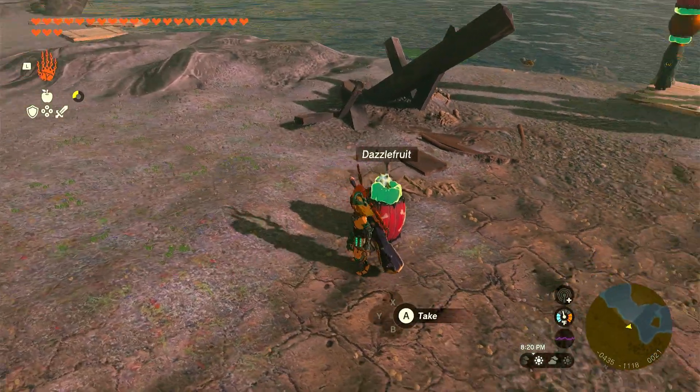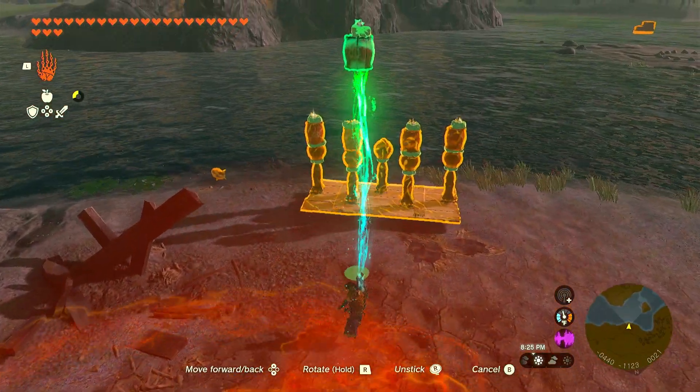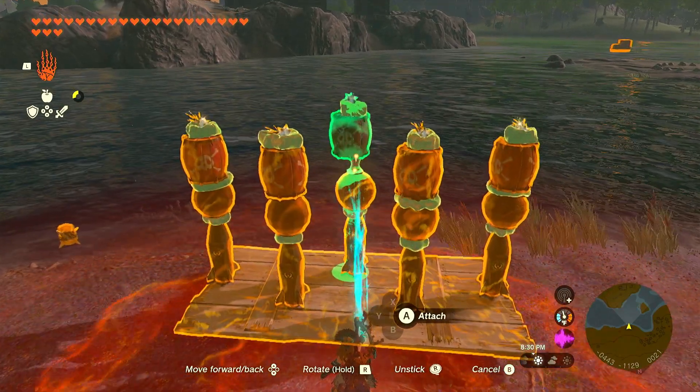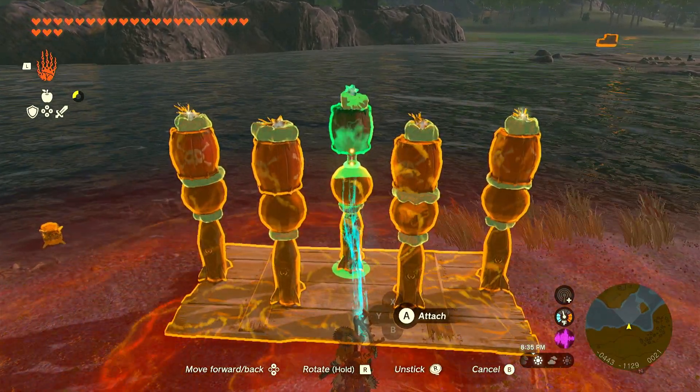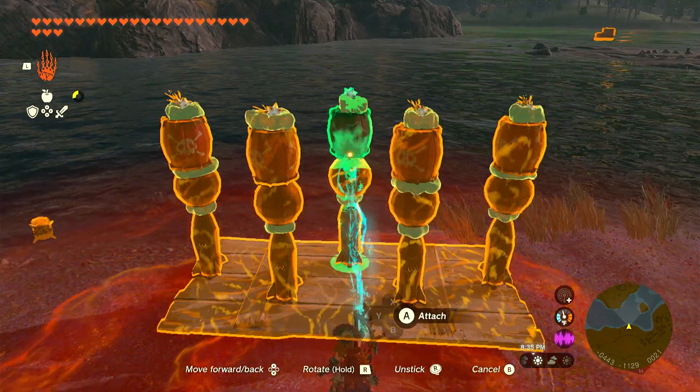I like to build the Dazzlefruit, put it on the bomb barrel, and then put that on top of the rocket and the Zonite bomb. That way you can use the shadow underneath the bomb barrel to make sure you're centered.